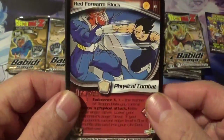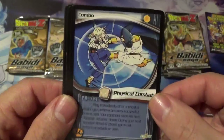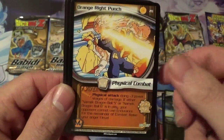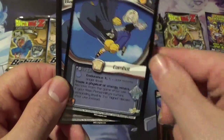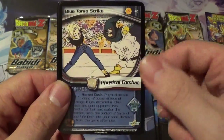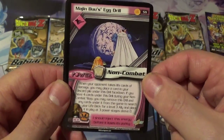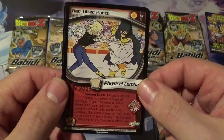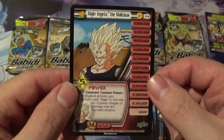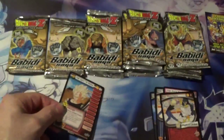Let's see what we get. We got Red Forearm Block, Combo, Saiyan Energy Rupture, Orange Right Punch, Blue Shifting Maneuver, Black Reversal Kick — that's an uncommon — Blue Torso Strike, Majin Boo's Egg Drill, Red Tilted Punch. And our rare — ooh! — Majin Vegeta the Malicious. Very cool to get this. Very good card.